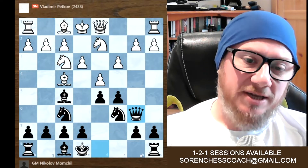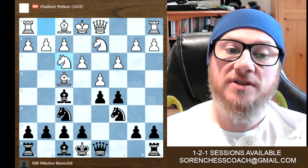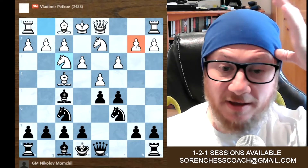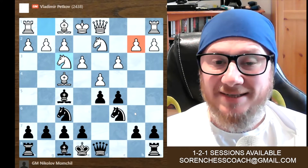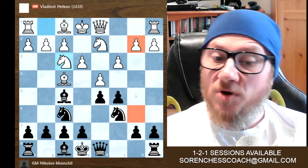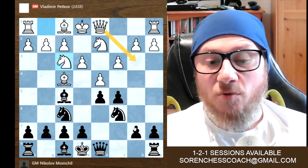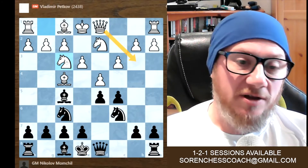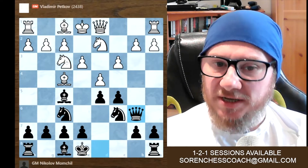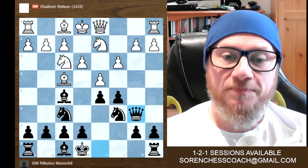Queen to b6. As we can see now, the weakness for white - after they committed and developed the bishop on f4 - is the b2 pawn, which will very likely be attacked by queen b6, which is exactly what happened in our game. The same goes for black: the weakness is the pawn on b7. So probably white, if they wanted to attack b7, could have done it before playing the knight on f3. But now black moves first with queen to b6 - that's a very desirable square for the black queen.